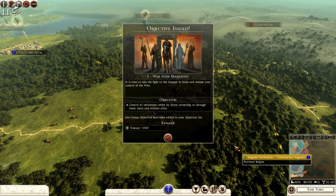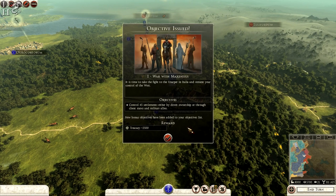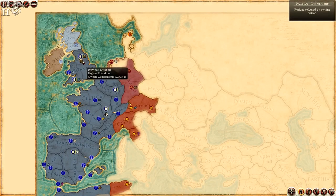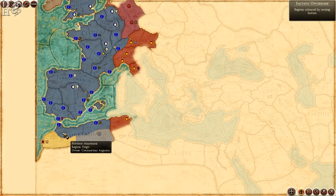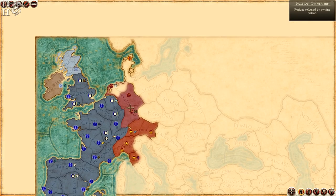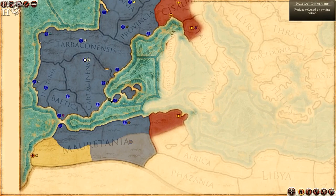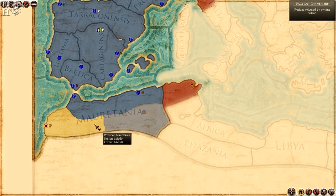Welcome to the campaign map. As always we have the regular objective — this time it tells us to control 45 settlements either by direct ownership or through client states and military allies, and you get 2500 coins for that. The reason it's 45 is because the map is absolutely humongous. Our empire stretches from northern England and Wales, all of France, all of Iberia, and parts of North Africa. A good starting strategy would be to take all of Caledonia and Hibernia and probably the remaining two settlements in Mauritania.